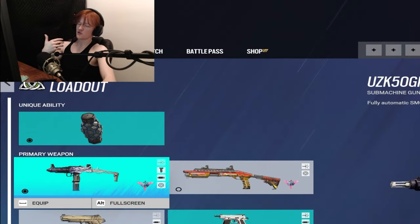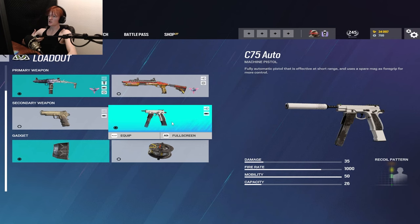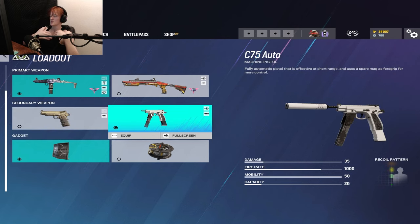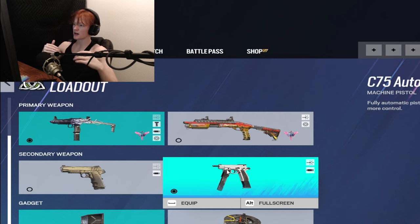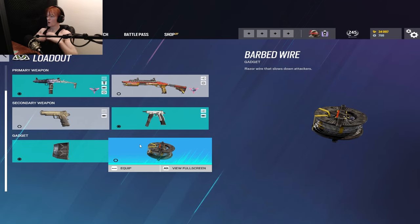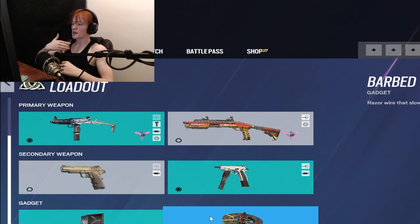The only downside of the Uzi is that it has 22 bullets, but if you know how to manage recoil effectively, you can get around this issue with ease. For secondary weapon options, she has the C75 and the 1911 TACOPS. You always want to run the machine pistol — it's better to have a secondary SMG than a pistol in every single scenario where an operator has a secondary SMG. Thorn either has a deployable shield or barbed wire, and normally you always want to run a deployable shield over barbed wire. But with Thorn, the barbed wire actually pairs really well with her gadget, so there can be an excuse made to run the barbed wire instead.